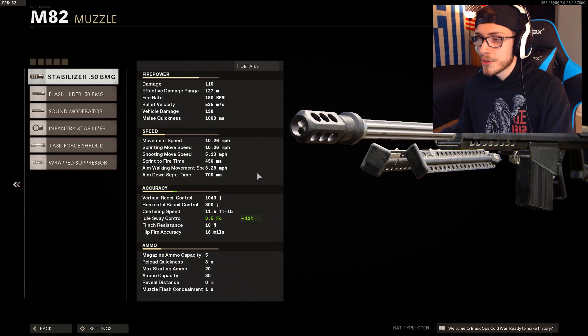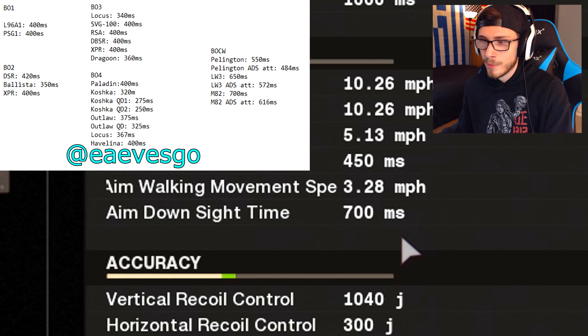For those of you that didn't already know, the Barrett without any ADS attachments has a 700 millisecond aim in time, which is again the slowest it has ever been in Call of Duty. So long story short, if you're somebody like me who likes to run around and quickscope, you absolutely need all of the ADS that you can possibly get on the Barrett.